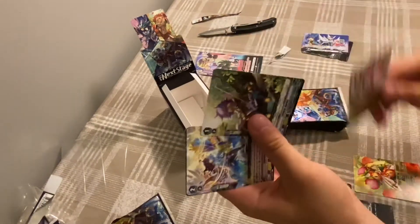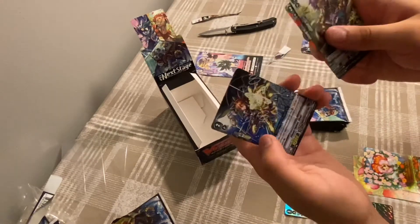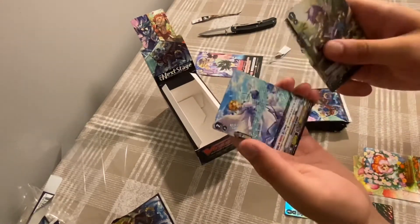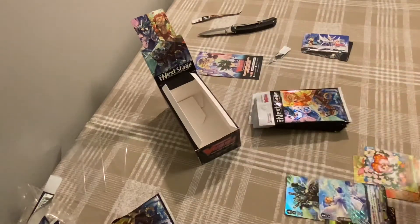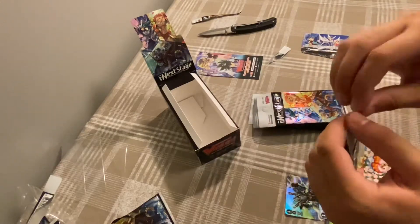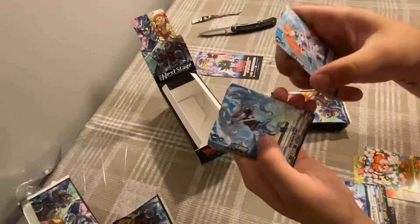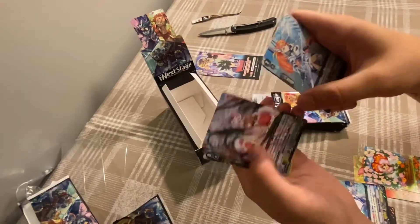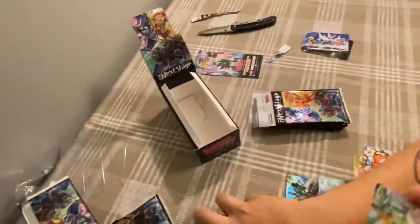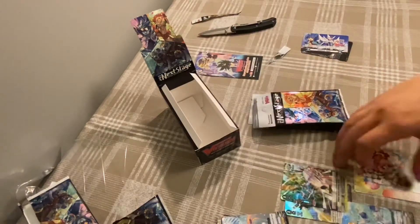More Neo Nectar stuff — a Plant token. Hope Song — that's nice for me. Some Royal Paladin stuff, and we get a 30k crit. This is the Neo Nectar one. That's a nice double rare pull.